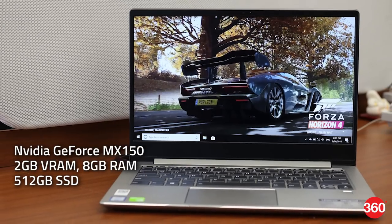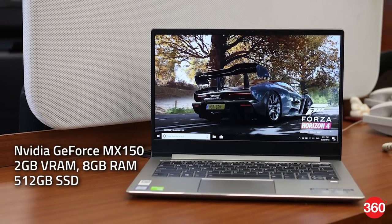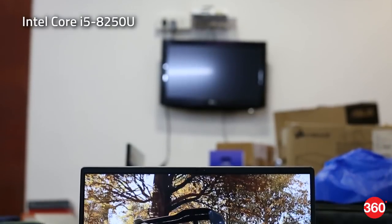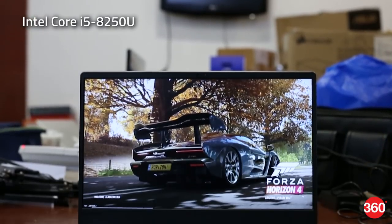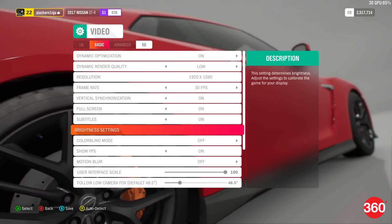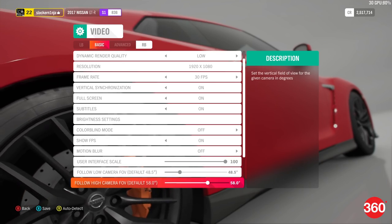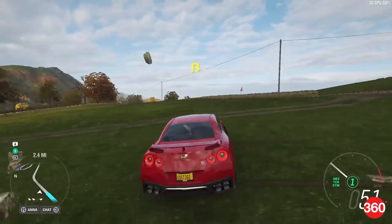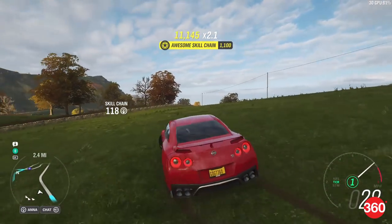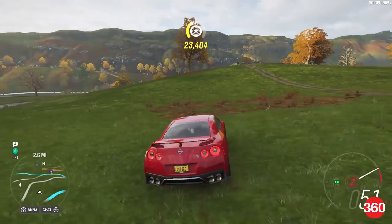It has an Nvidia GeForce MX150 with 2GB of VRAM, 8GB of RAM, a 512GB SSD, and an Intel Core i5-8250U processor. This falls below the game's minimum specifications that call for an Nvidia GTX 650 Ti or AMD R7-250X. In fact, it's the mobile equivalent of the Nvidia GTX 1030, a low-end desktop card that doesn't seem to be officially supported by Forza Horizon 4 either.